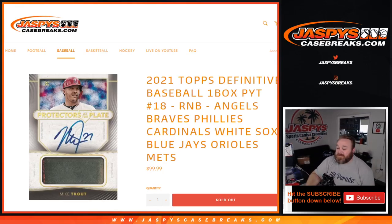Hi everyone, Sean with JaspisCaseBreaks.com here doing 2021 Topps Definitive Baseball One Box Pick Your Team Number 18 random number block for eight teams including the Angels, Braves, Phillies, Cardinals, White Sox, Blue Jays, Orioles, and the Mets.